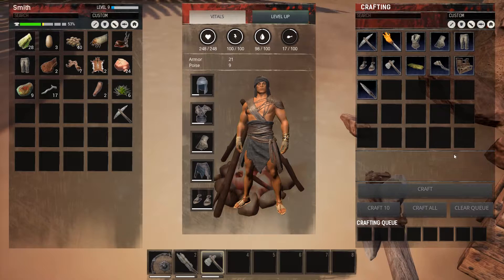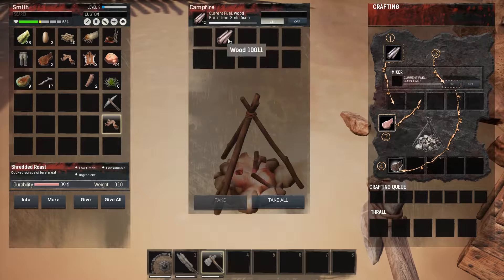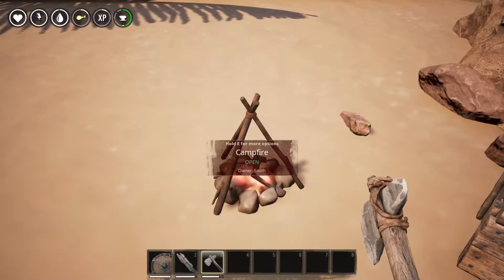The meat will be transferred to the crafting queue over here. This crafting queue is specific to the campfire — it will not show up in the normal one on your inventory. The meat will then appear back into these slots over here as a cooked meat; in this instance it's shredded roast. You can turn the campfire off again and it will no longer use the wood.